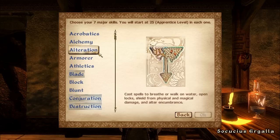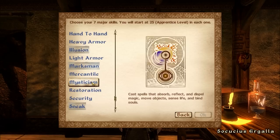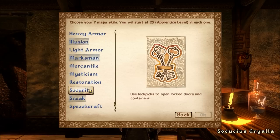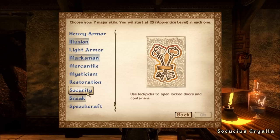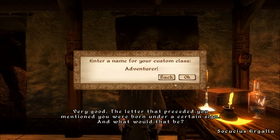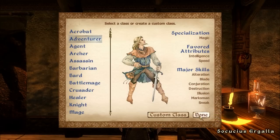One more skill to pick. I'm not going to go with Security and you'll find out why very shortly. I'll go with Alteration. Just 'Adventurer' for the class name — I'm not bothered. Done.